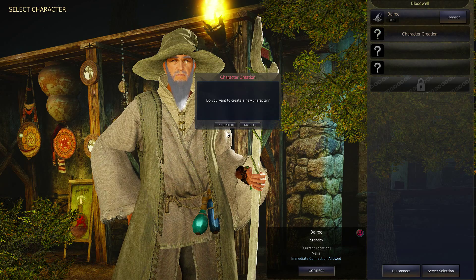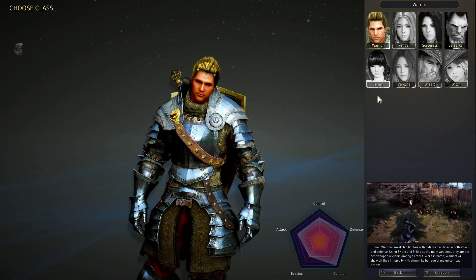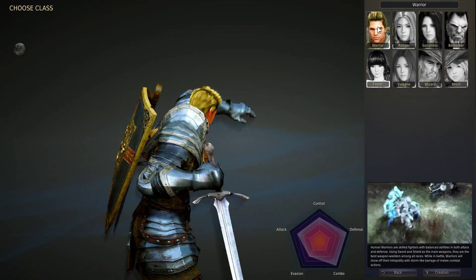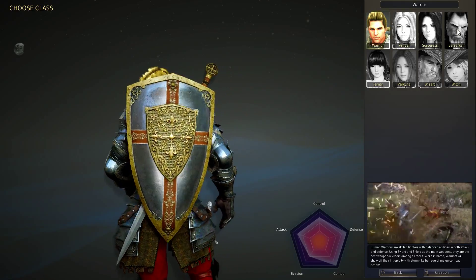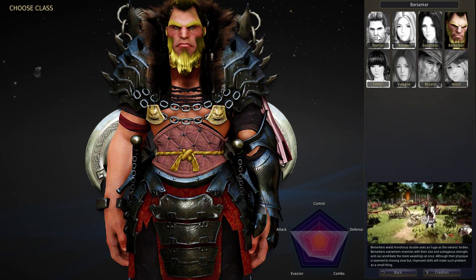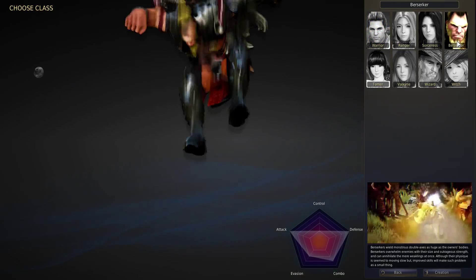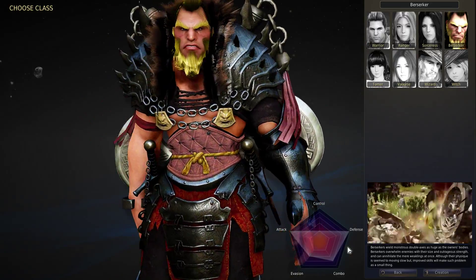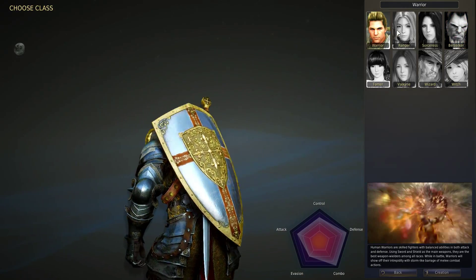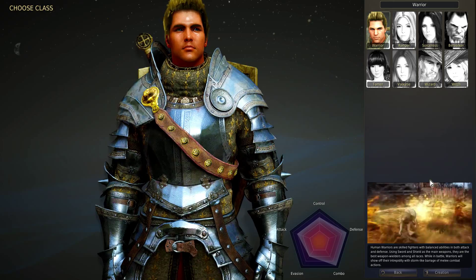We are going to go ahead and create another one right here. There are two other ones that I want to create, and that would be the warrior and the berserker. You can look at the different play styles — very defensive, very combo heavy, very strong attack and defense. We are going to go ahead and just do the warrior for this one, and next video we'll try to get to the berserker.